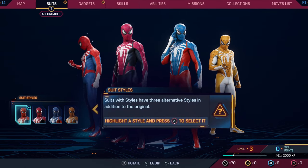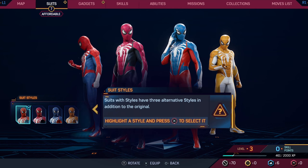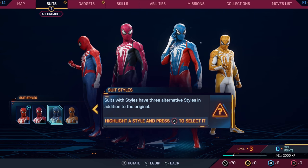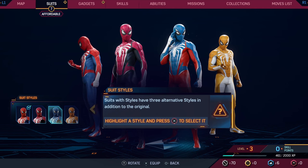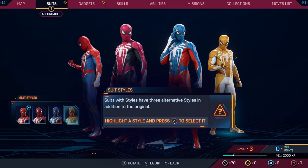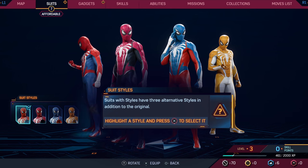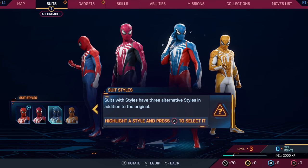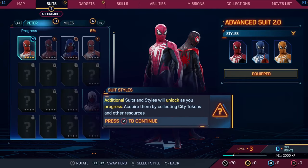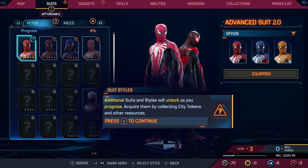This is where - as I saw in the trailers - even though you get different suit types, the biggest customization thing is the suit styles changing colors. Suits with styles have three alternative styles in addition to the original. We have the original, a darker red version, a blue-red-and-white version which looks weird - it's inverted where red should be blue - and a mustard yellow and white one that's too sore on the eyes. I'm going to try an alternate suit style just to see how it feels.